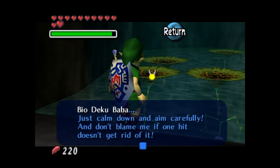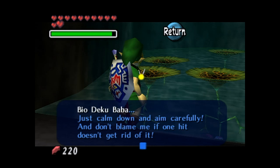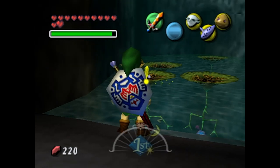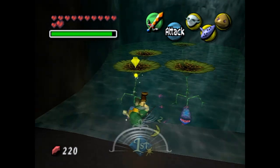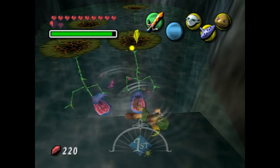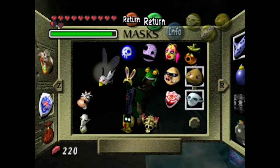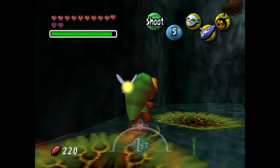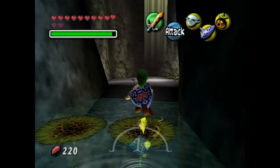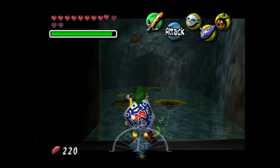This is a Bayo Deku Baba. Just calm down and aim carefully. And don't blame me if one hit doesn't get rid of it. Oh, some sass there from Tatl. Well, you kind of neglected to mention something important. It's a little hard to demonstrate because these things are very, very aggressive. Use the Deku form and jump on top of the lily pad — if you try to jump on this lily pad with this Bayo Deku Baba on it, he's not happy. In fact, he will flip over the lily pad and try to kill you.